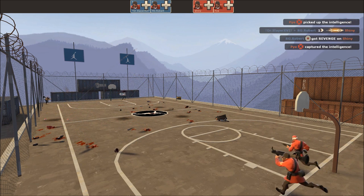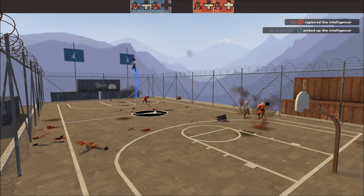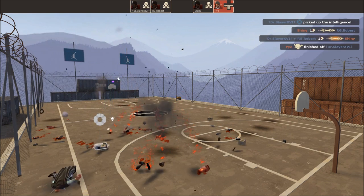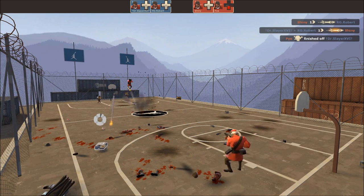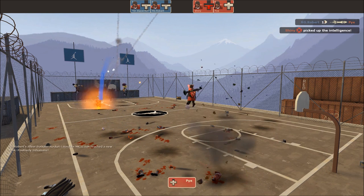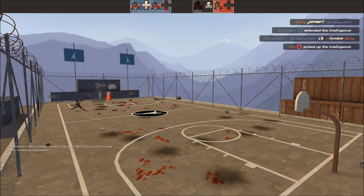When one team successfully gets a point, players instantly reset back to spawn positions and respawn with full health and ammo. The flag respawns on the basketball court's free throw line on the side of the court that just got scored on. A round ends when one team reaches a certain amount of points, usually 25. If neither team reaches that number when the timer runs out, the team with the most points wins the round. Timers are usually set to 20 minutes.